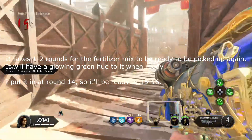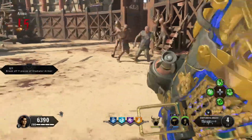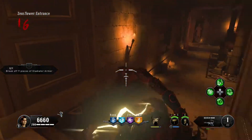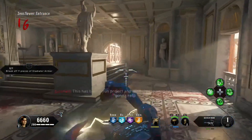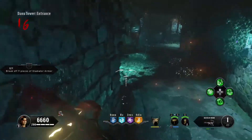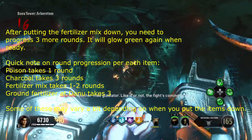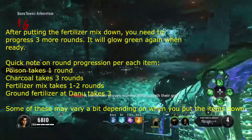Now what you have to do with the poop is take it along with the bone dust and the charcoal — all of it — to the bottom of the Zeus tower. When you're at the bottom of the Zeus tower, put it in the bowl right over here on the far right, around the center area. Then you need to progress one to two rounds. I put it in at round 14, so I'm going to come back around round 16 and it should be ready. You'll know it's ready once it's glowing green. Two rounds have passed — our fertilizer is ready to be picked up. After you pick up your fertilizer, go to the bottom of the Danu tower — the basement.